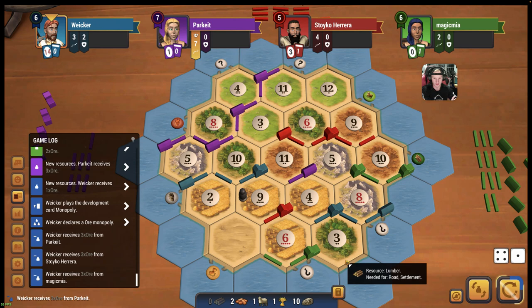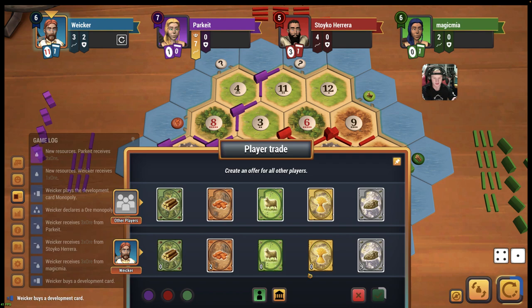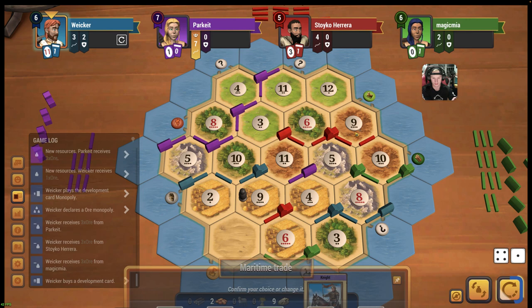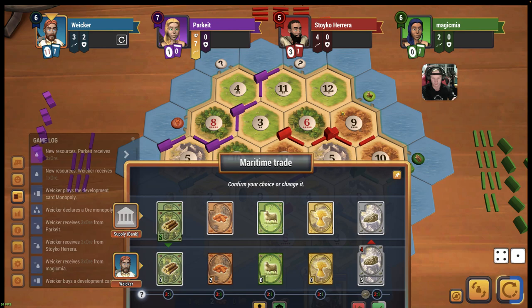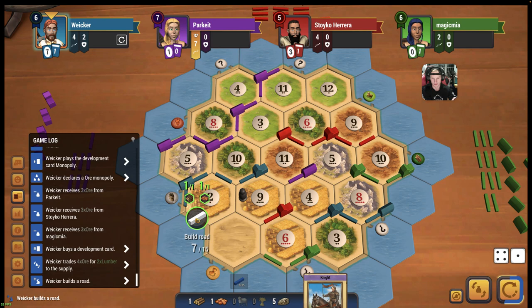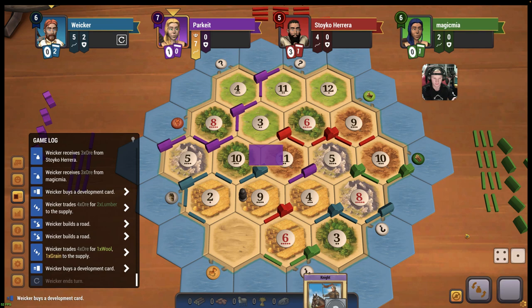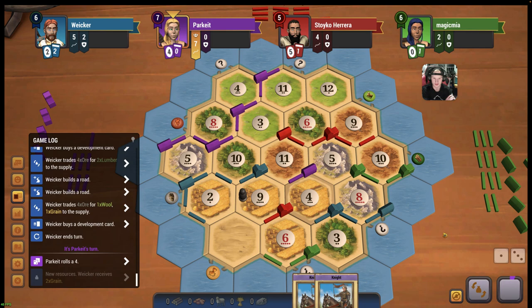So we get our last knight - that would put us at 8. And then we'll build two more roads here. Could even buy one more dev. Yeah, this way we have no cards - I like this. Another knight - we can't hate it.